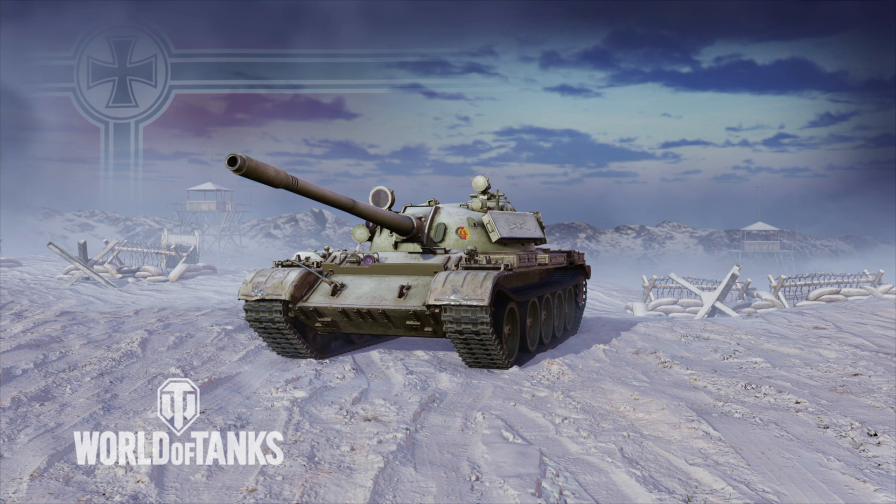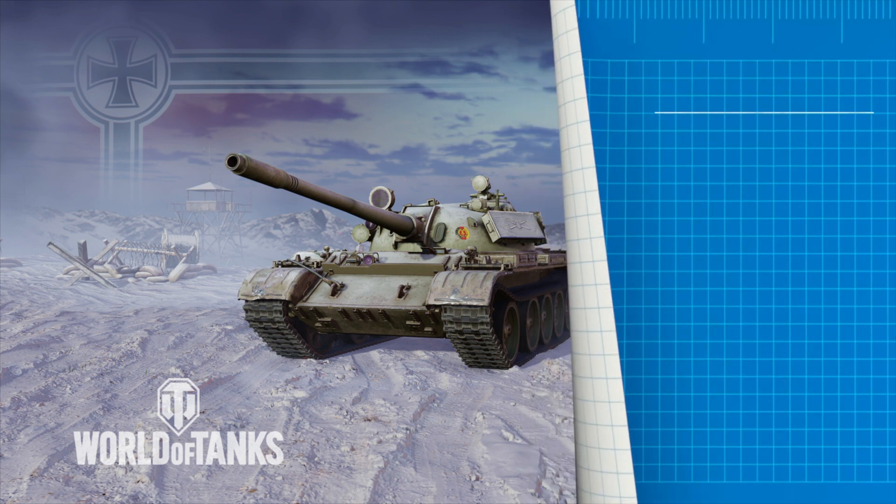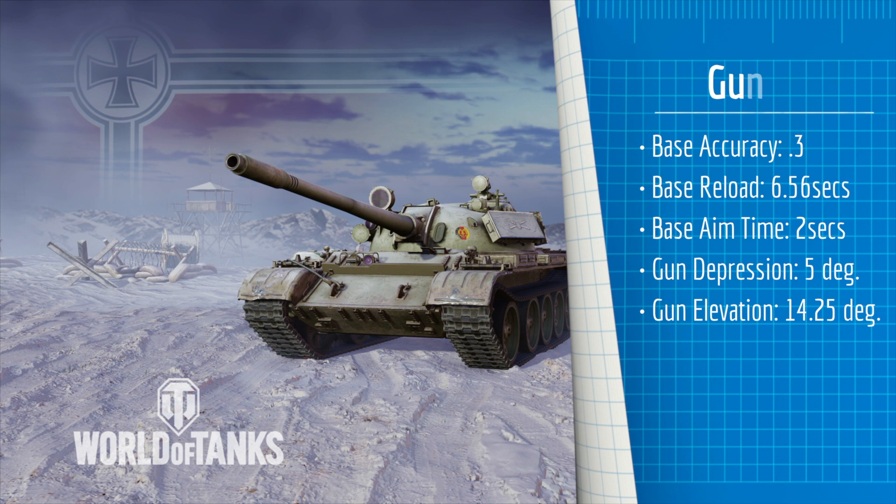The T-55A's gun also has a pretty good base accuracy of 0.3, a decent base reload time of 6.56 seconds, and a good base aim time of 2 seconds. This means you will be able to aim at and hit your target with relative ease. However, with only 5 degrees of gun depression and a horrible elevation of 14.25 degrees, you will definitely have trouble fighting in and around ridgelines and hills.